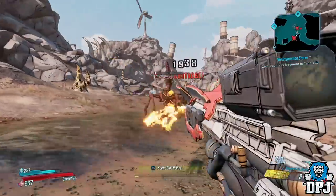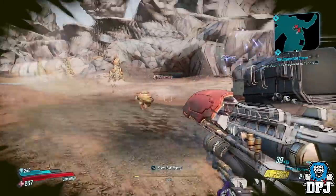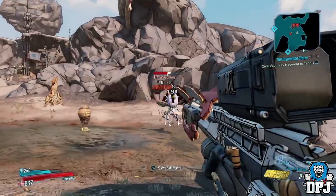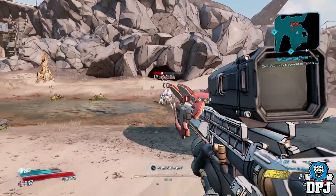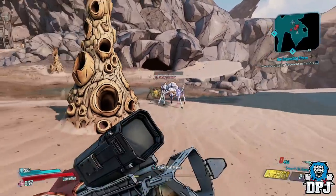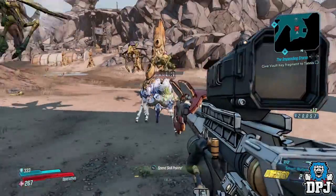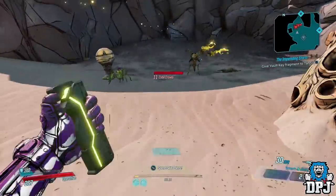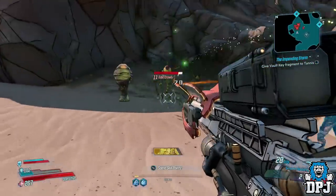Both of the top hat crawlies need to be taken down, but once you get them to zero health they will bury themselves again. Do not shoot them when they do this — allow both to each spawn a further two smaller crawlies, so four in total with top hats should spawn. These you can kill.